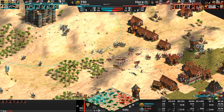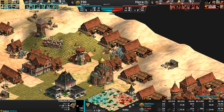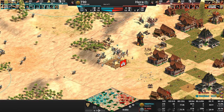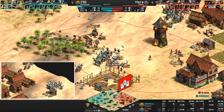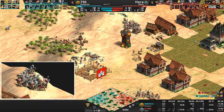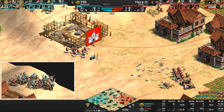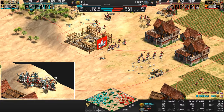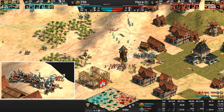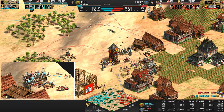And now we've gone full trash order — we are 55 minutes into the game. The scores are about 5% different. T90 is catching reinforcements left, right, and center. Hera is not stopping Onager production; T90 is not stopping Hussar production. One player desperately trying to snipe, one player desperately trying to squash the other.